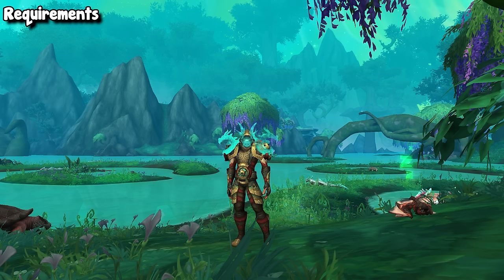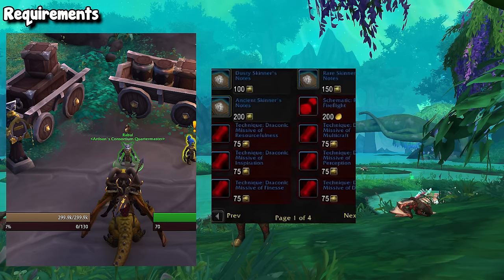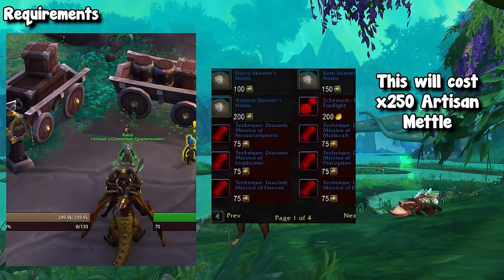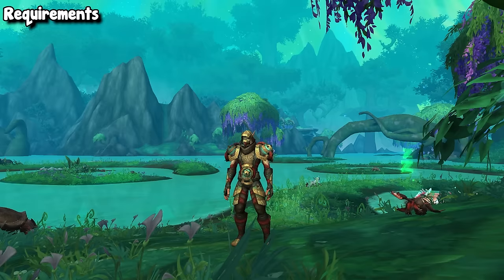After that you have two options. The recommended path is to go back to Valdrakhan and pick up two of the artisan consortium skinning notes for artisan metal, which will give you 30 knowledge points. The hard part is that you do need artisan metal, and if this is a brand new character you might not have that. I recommend potentially picking up a crafting profession and completing your weekly quest if you need some metal, but I highly recommend picking up those two notes for an additional 30 knowledge points.